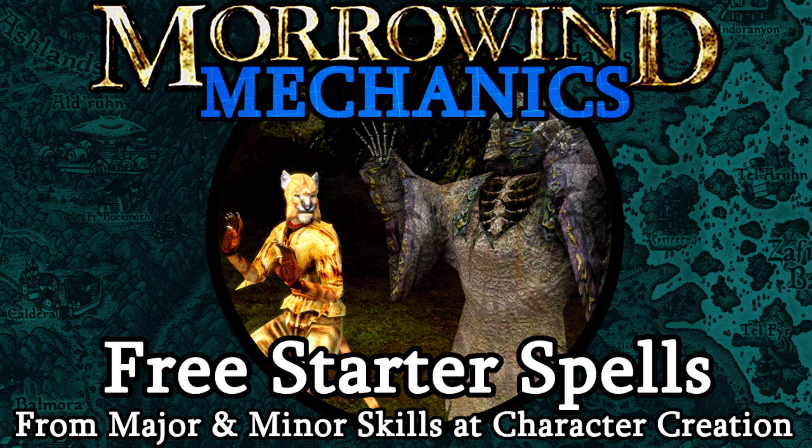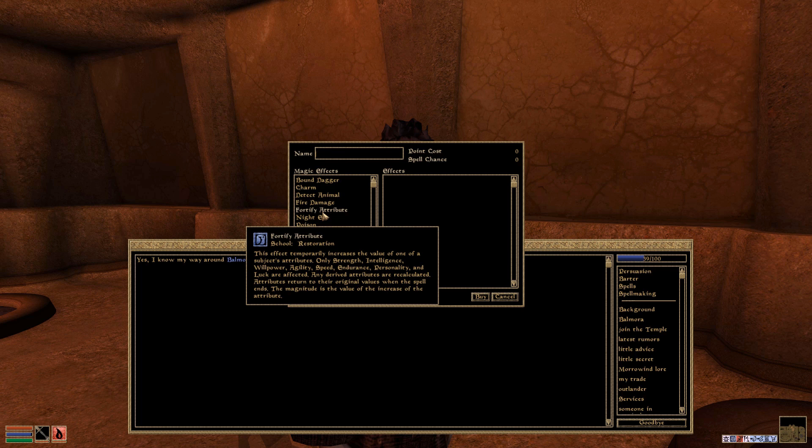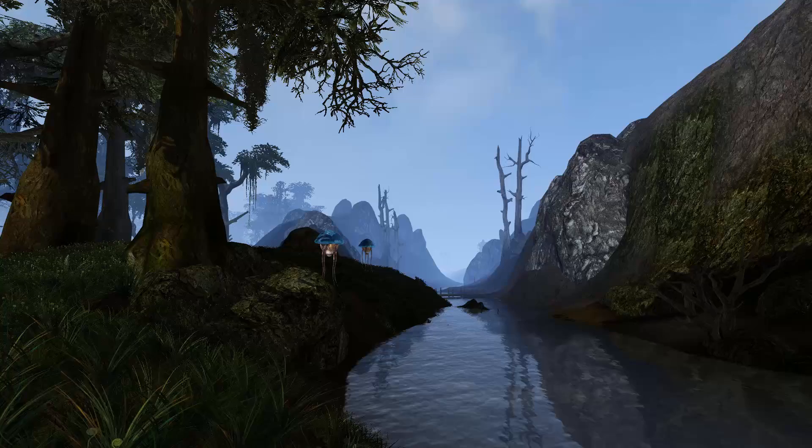I should also point out that when it comes to spell effects that fortify attributes or skills, you only need to know one such spell for either effect. For example, if you learn a fortify luck spell, then you will also have access to all other fortify attribute effects when at the spellmaker, or when performing enchanting for that matter. Now that we know all of the basics, let's get to covering the various formulae involved.